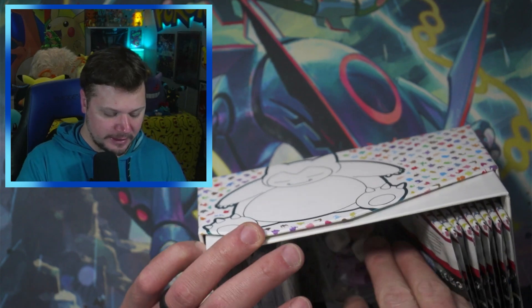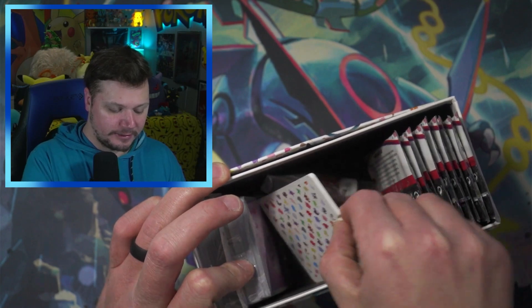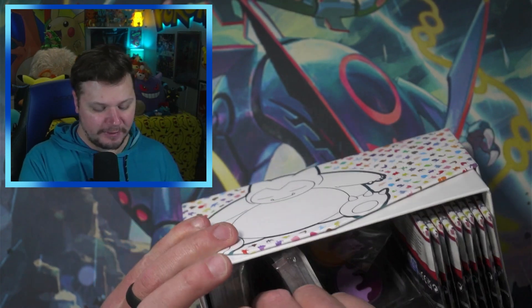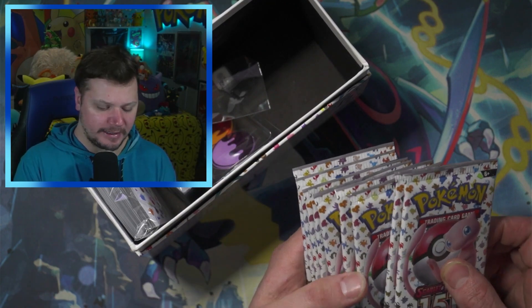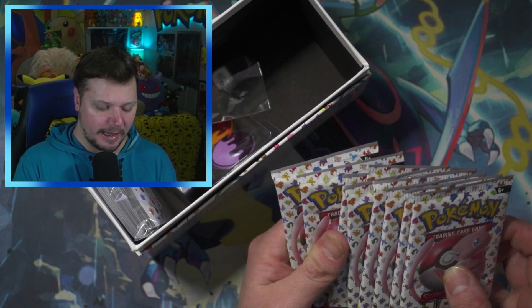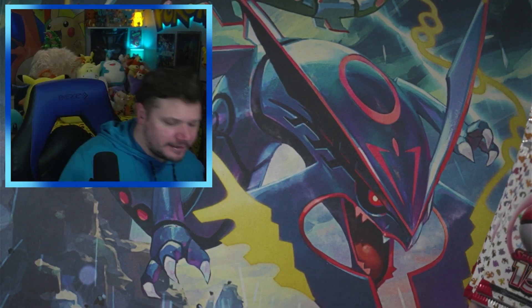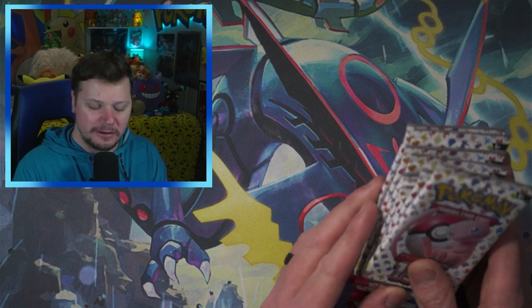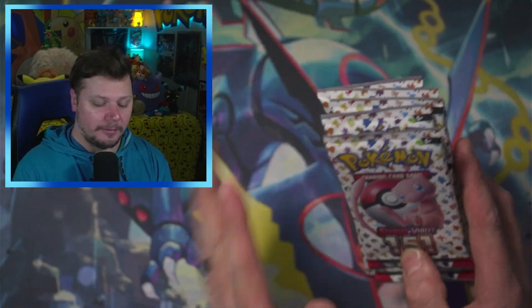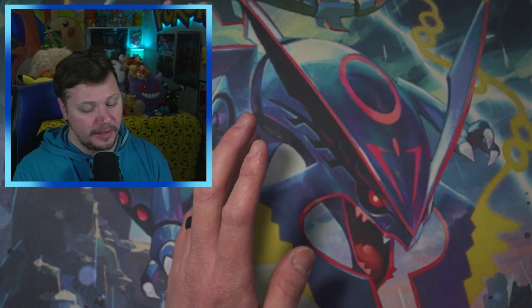We've got all the other goodies — the dice, the damage counters, the dividers, the energies, the sleeves, and of course nine packs. I always forget because I did open a Silver Tempest and Crown Zenith elite trainer box not too long ago and those only have eight packs, but the Scarlet and Violet era elite trainer boxes come with nine packs, which is very exciting.